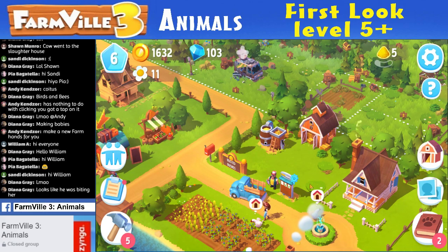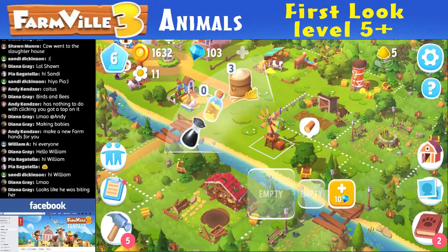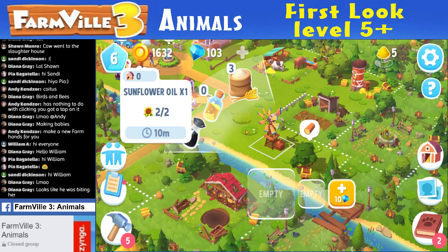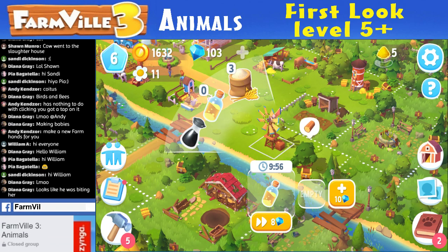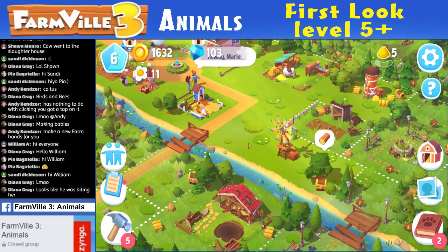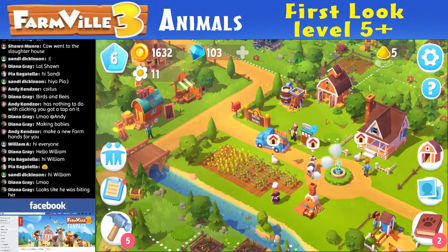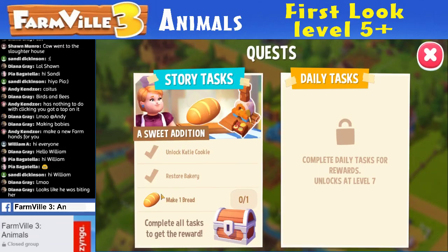Does it do the same thing for the wheat? Yeah it tells you I have three. Because you need two flour — oh that's an upgrade over Farmville 2. I have none of those. It tells you how many you have. So there's a lot of new numbers to look at for the game compared to Farmville 2 — you need to pay more close attention. This thing's flashing again. How am I doing? Make one bread — I've almost got that.